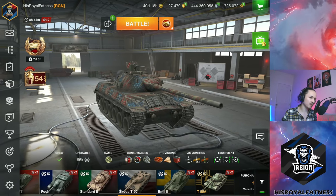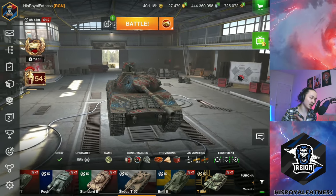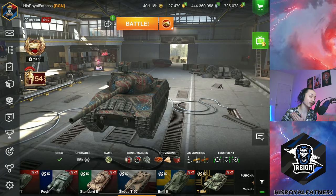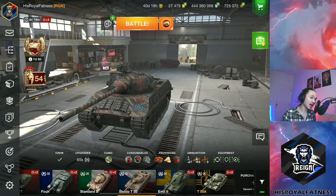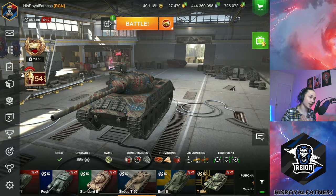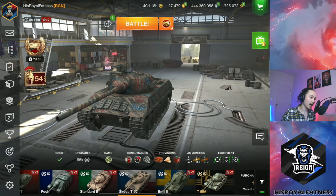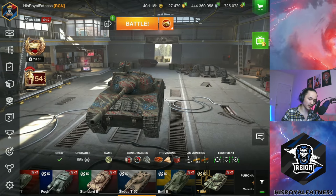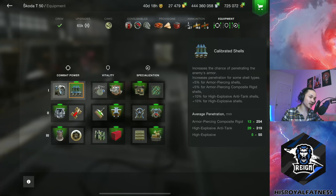Everything about the tank is pretty decent — maybe except for the armor — but what really makes it click is the gun. You get a 100mm autoloader with 3 shells in the magazine and a 2.5-second intraclip reload, meaning you're dumping 960 alpha damage in about 5 seconds. It's a very good clipper — much better than the tier 9 Bat-Chat gun, and much better than the T54E1's gun because that gun doesn't even get high explosive. In terms of penetration, you have 254mm base AP, and 319mm on the HEAT, which is very solid.